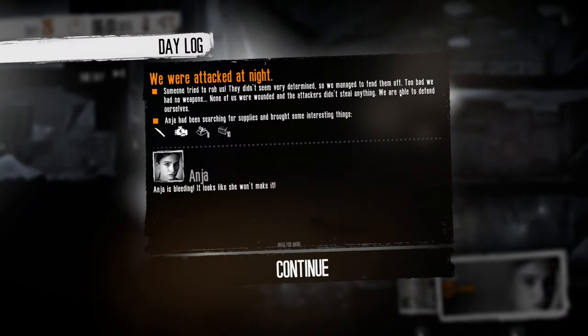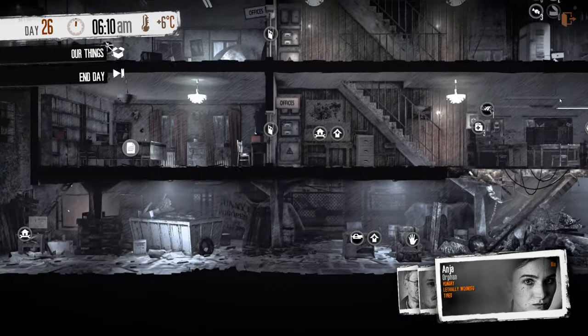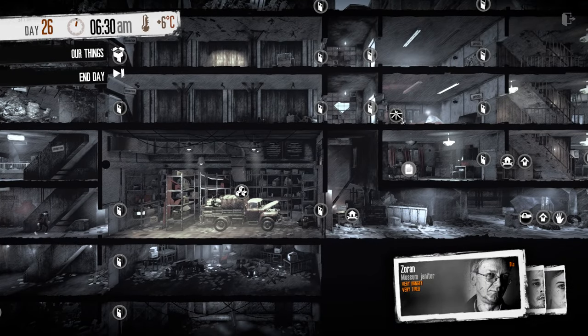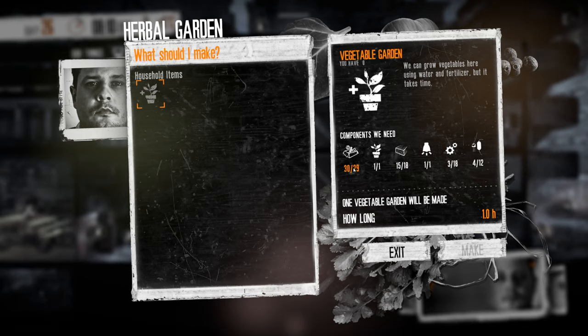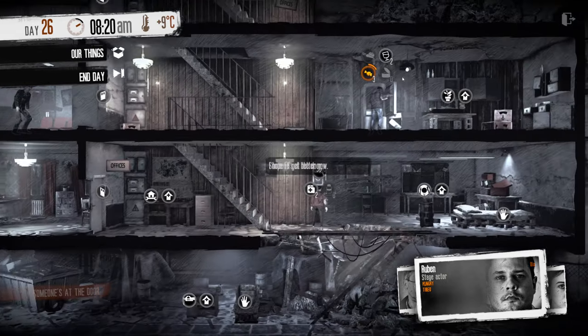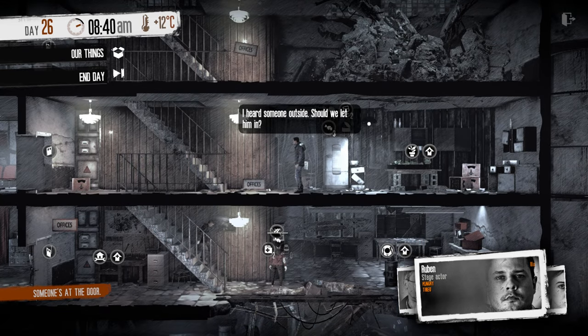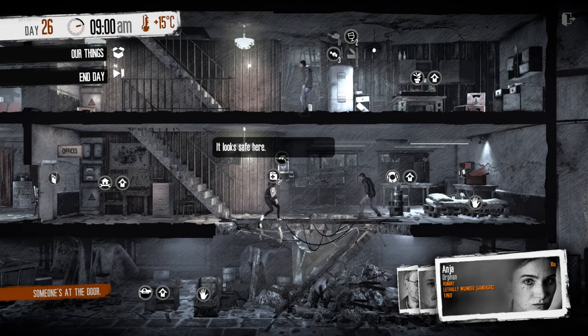We've been raided. Managed to fend them off - none of us were wounded and the attackers didn't steal anything. Get a bandage, Anja. You are very tired. I'm going to stoke the fire and have everybody sleep. Zoran is very tired so they should sleep instead of Ruben. I'm one component short of making the vegetable garden. I just need to cook this food - I was actually about to eat it raw, not cook it, that would have been terrible. Lethally wounded but bandaged - let's hope they recover.